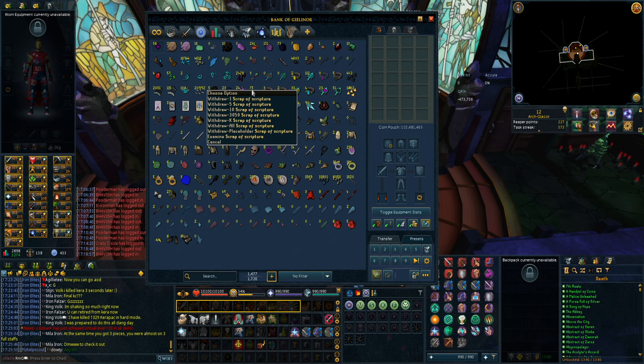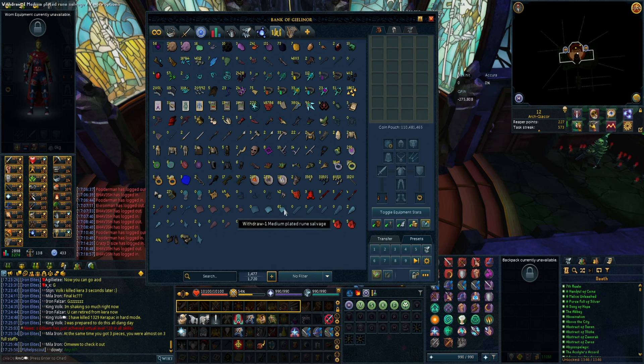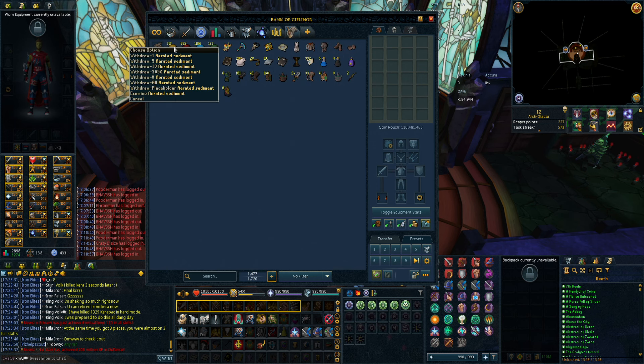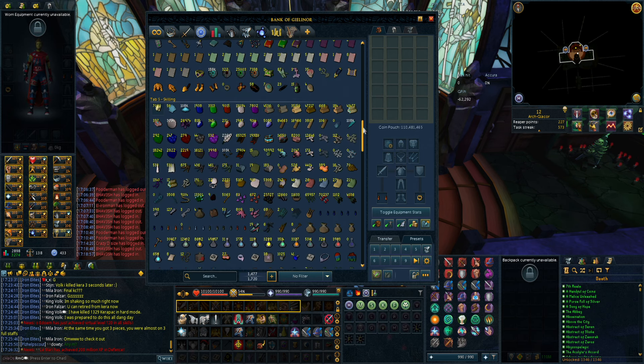A lot of magical thread, fragments of Pernix, quivers. I have 75 scraps of scripture - was collecting but only three keys left. 1000 hydrix bolt tips, a lot of random PvM drops. Only the first couple rows I actually need. Crest of the dragon rider lances, revenant drops, and random stuff. My alch items that I keep using for the alchemizer. I have berserker rings, warrior rings, and I'm missing only one seers ring - then I'll have all four best-in-slot rings. The last tab is archaeology - when I got 120 I made a separate tab. I need to camp more boss sculptures.